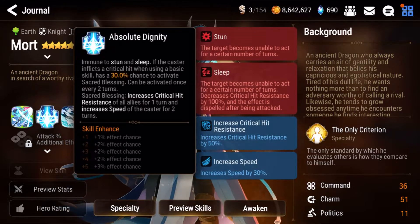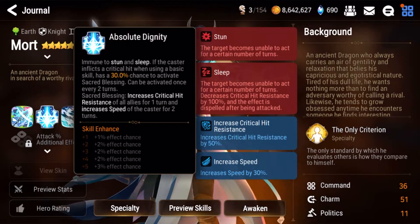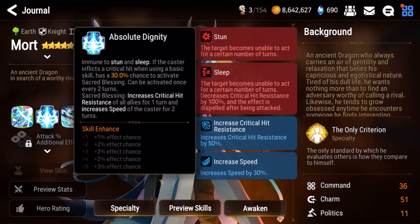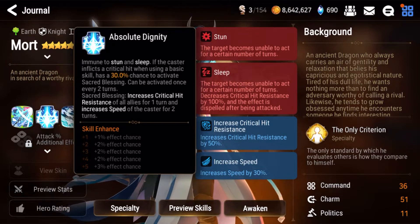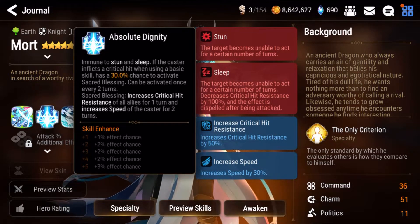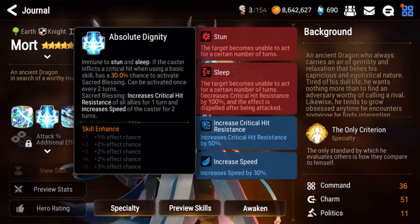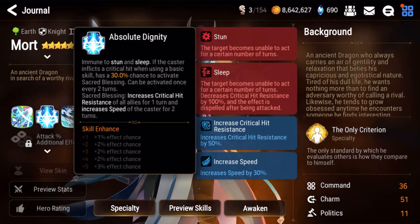His S2 right over here grants immunity to stun and sleep — anti-control — and also increased critical hit resistance, which is an anti-crit buff plus a speed buff. However, this can only be activated if you crit, so you want to build him with high crit chance. It starts at 30% chance and if you max it out, it becomes 40%. So there's an RNG factor right here.